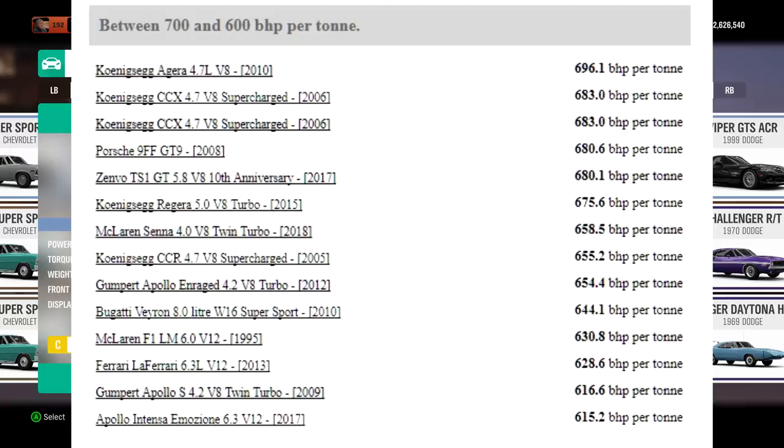That gives us 637 horsepower per tonne, and it is going to be our goal to find a car in Forza with that exact figure — 637 brake horsepower per tonne. That is alongside cars like the Bugatti Veyron 8-litre, McLaren F1, Ferrari LaFerrari, McLaren Senna, and Pagani Huayra Roadster. Those cars will probably win a drag race, but the main acceleration point of it may be quite similar.